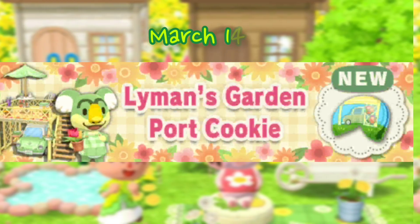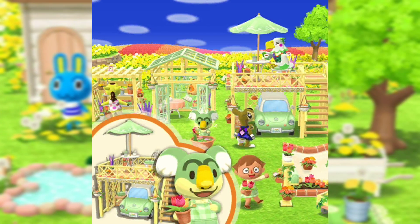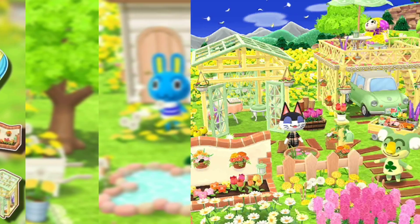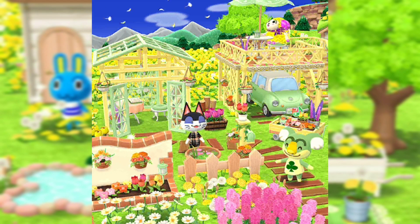On March 14th we are getting Lyman's Garden Port cookie, and I am in love with this cookie — I'm for sure going to buy a lot from it. The five-star item is so cool, I love the car underneath it, and the greenhouse is super cute. I love the handheld as well, and even the sprinkler is new — I've never seen a sprinkler before. Here's a preview with the flowers and terrain — it looks so beautiful.